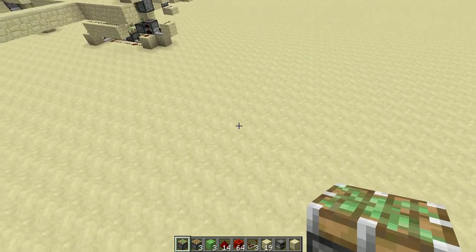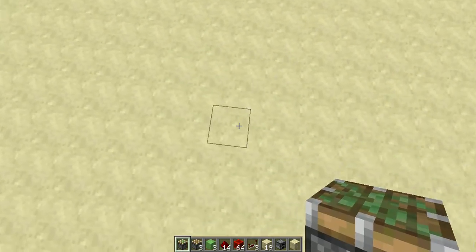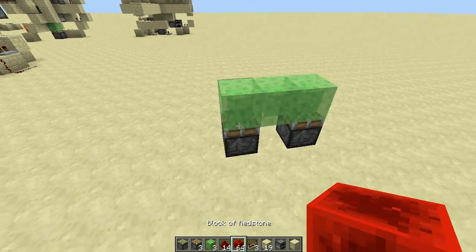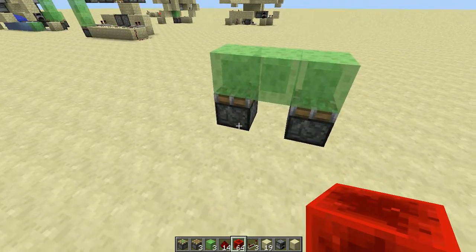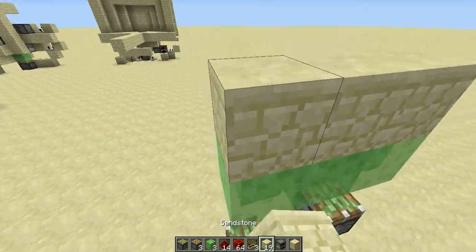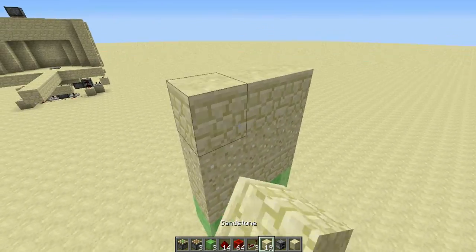The first thing you need to do is place down two pistons like so, and then slime blocks like so. Then the next thing you want to do is set it up in the closed position, so you're going to power this piston and then this piston, and then put — not sand but actually sandstone, and then sand on top, then sandstone.